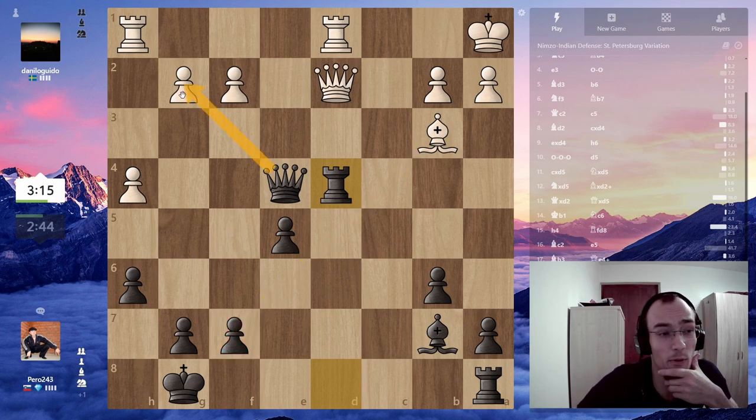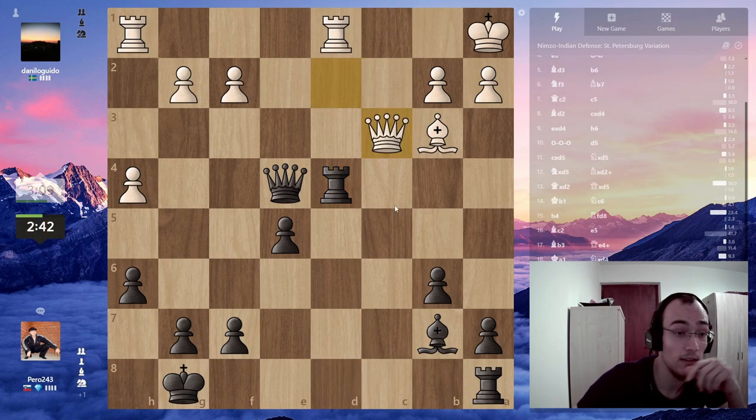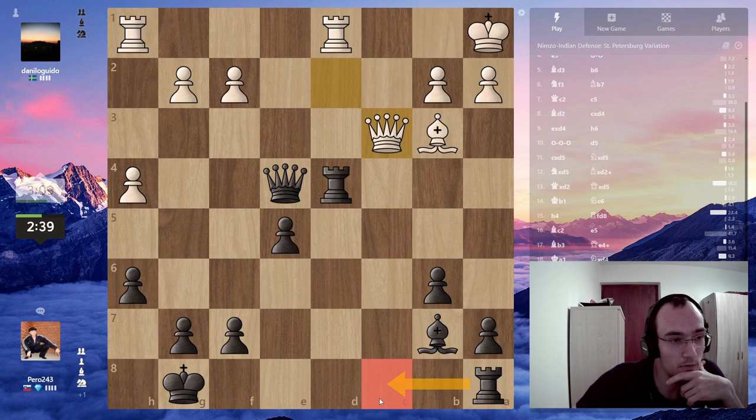Rook d8, because now he doesn't have any attack. I just have to be careful about this pawn — I'm obviously not gonna take here. Maybe take, take, and take, but probably developing is better. I can throw in this move.